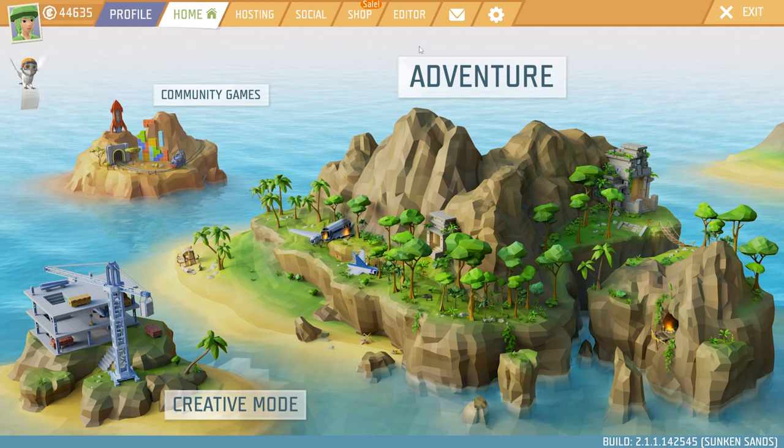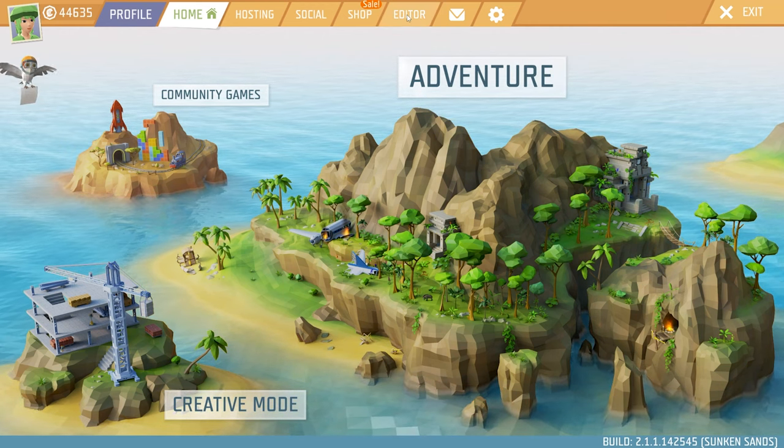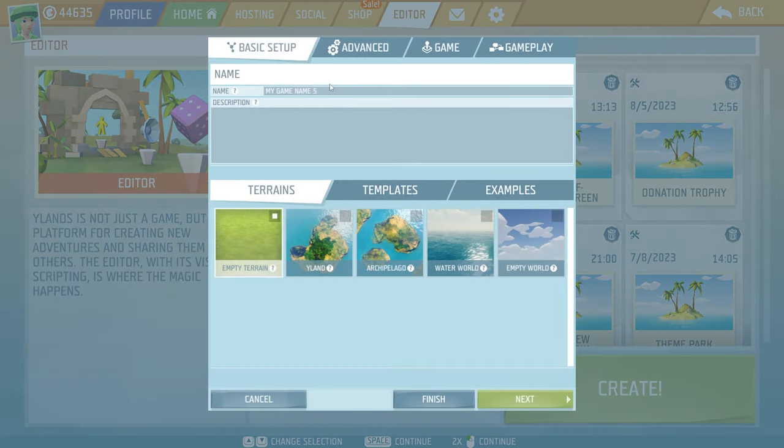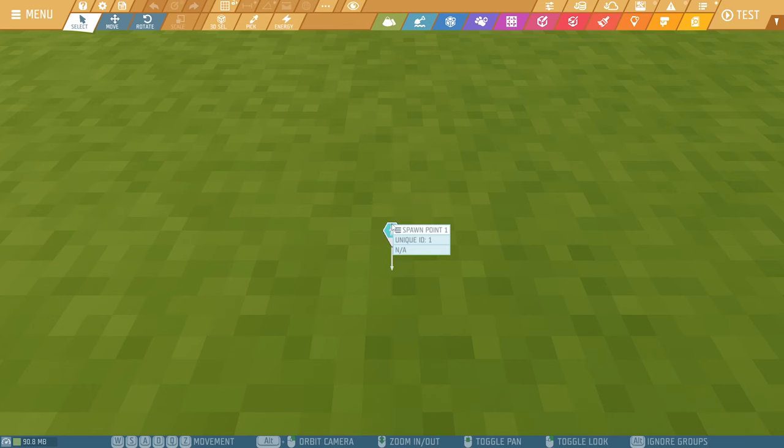So let's first go to the editor, which you can find right up here. Then let's create a new game, give it a name and then click on Finished. Once we're in here you see a lot of stuff, but don't worry — we're only going to do what is needed for today's episode. Slowly but surely you will start learning all of the other great stuff.